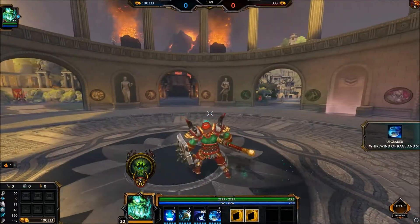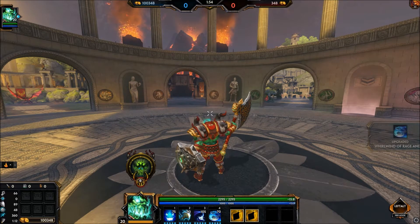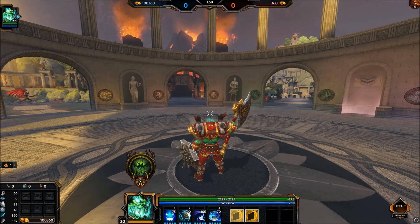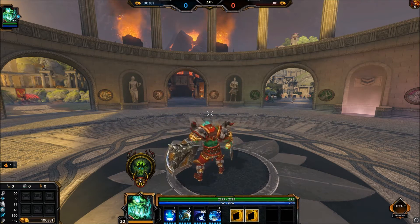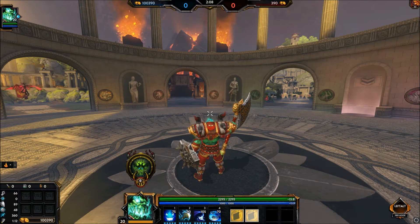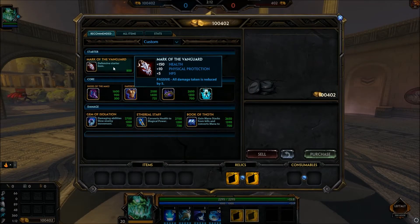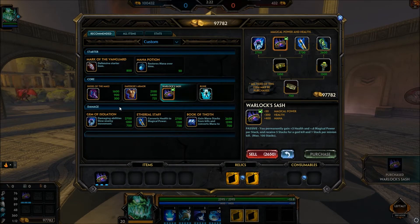Now let's get into the build itself. You need to realize that Xing Tian isn't really a late-game god per se — he's good, but you never see him doing as much damage as say Bellona. That's why I needed to build around him still having a presence late game. The first thing you want to build is obviously Mark of the Vanguard, because with his one you mitigate almost every single damage hit and take almost none.